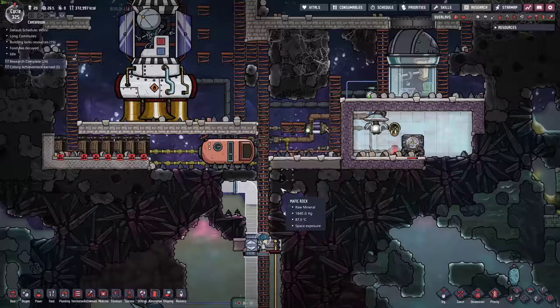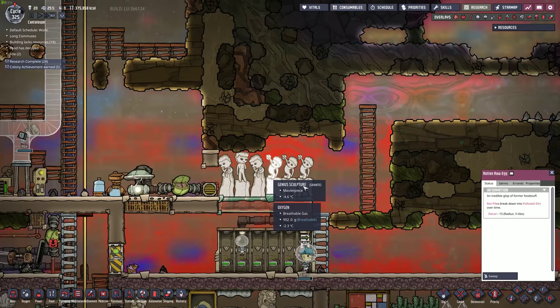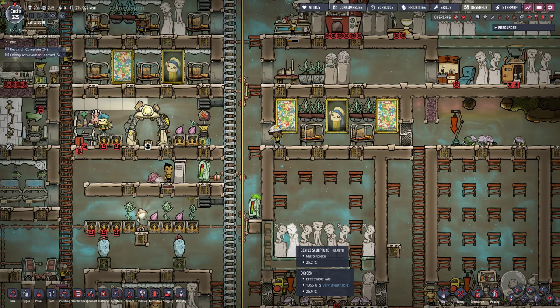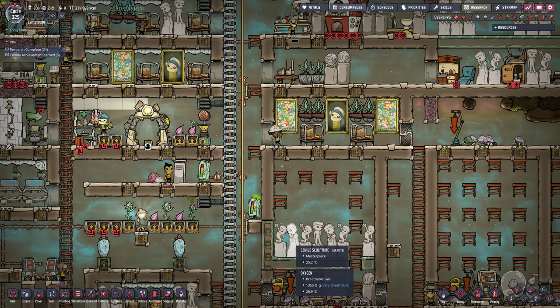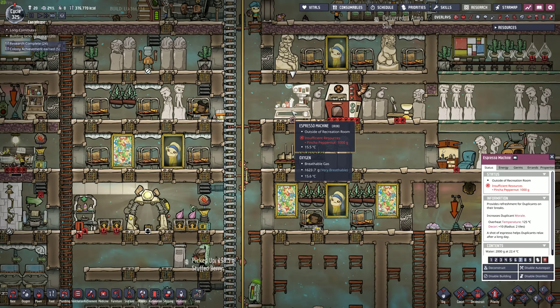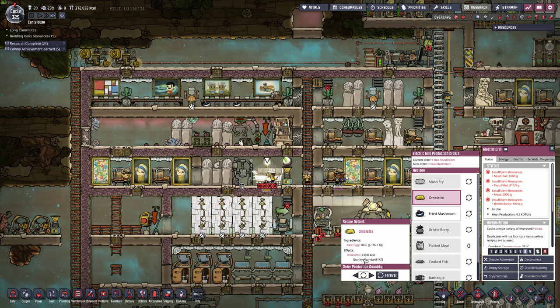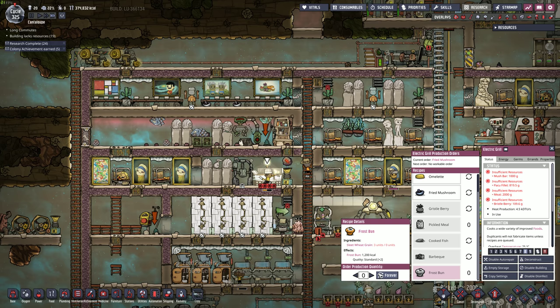Is that meteorites? No, not yet. Food has decayed — I think I'm out of food storage. Just stale food in here, lots of raw eggs. Are we not cooking eggs? That's the coffee machine — why am I clicking on that? We're not even making omelettes. Frost bun — we'll make some of those.